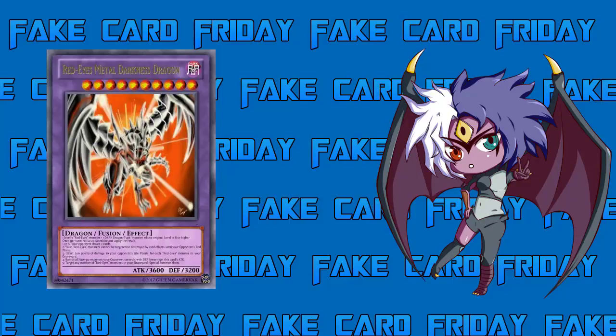The first material — one Level 7 Red Eyes monster — doesn't have to be Red Eyes Black Dragon specifically; it could be any Level 7 Red Eyes monster since the archetype has a couple of those. The second material, a Dark Dragon-type monster whose original level is 8 or higher, is meant to be Red Eyes Black Metal Dragon, Red Eyes Darkness Dragon, or Red Eyes Darkness Metal Dragon. You could just throw one into your deck and use Red Eyes Fusion to summon this card.